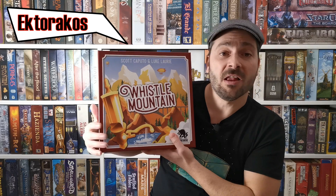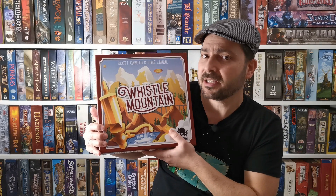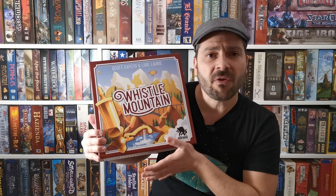Hello again and welcome to another Piggyboard Gamers episode. In this explanatory video we will see Whistle Mountain, designed by Scott Caputo and Luke Laurie. We've recently seen another game by Luke Laurie, The Dwellings of Elder Vale, which you can find by clicking the button in the top right corner. In Whistle Mountain, players take the role of companies trying to exploit a rich mountain with high profit potential by building scaffolds and machines. The game is played in one and a half hours and is for two to four players.